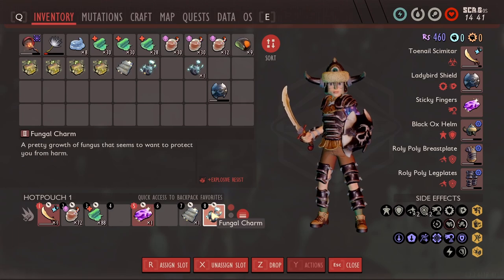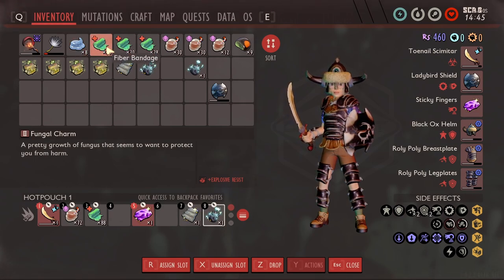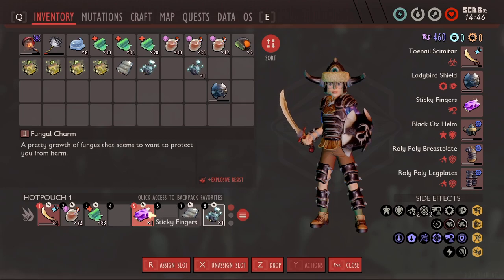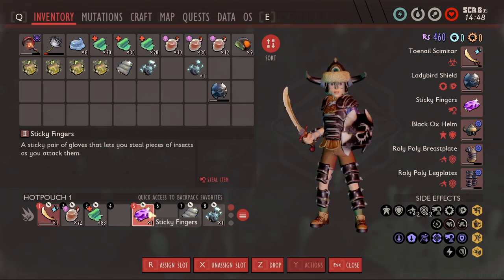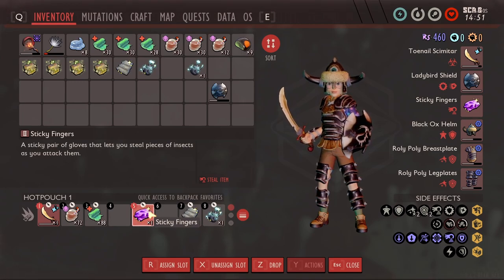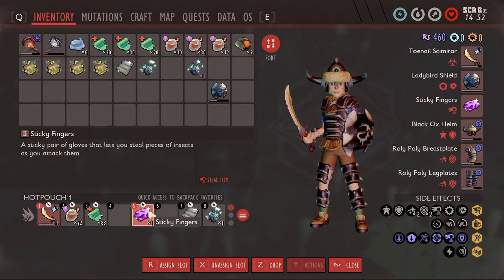You're also gonna want a bunch of smoothies and a bunch of bandages. As for sticky fingers, I'm trying to get the trinket and some extra drops, so I use sticky fingers until I get two drops from her, then I switch over to the shield solidifier.